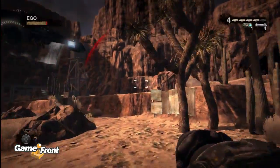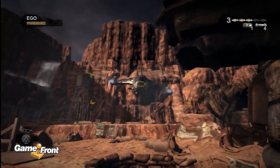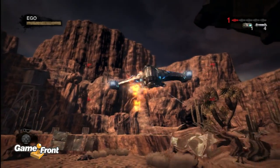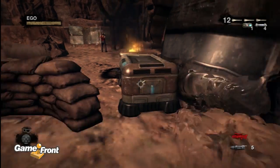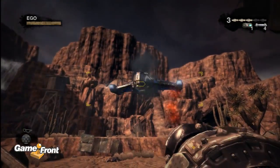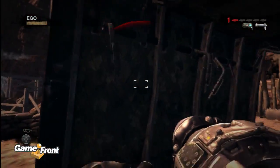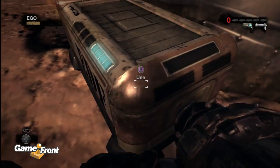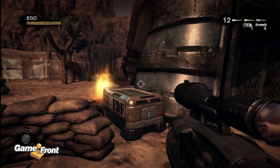If you're as lucky as me and have a holoduke, go ahead and throw it down — it'll make this a lot easier. This concludes the first half of Highway Battle Part 2. This will be continued in Part 30 of our Duke Nukem Forever walkthrough.